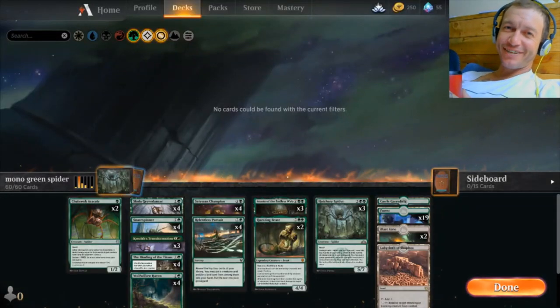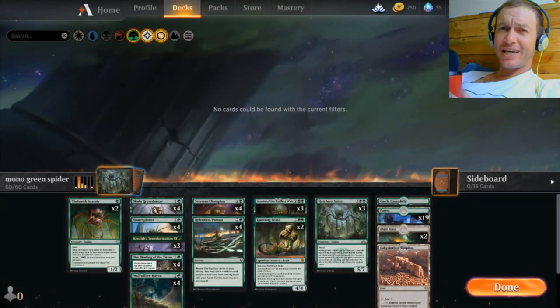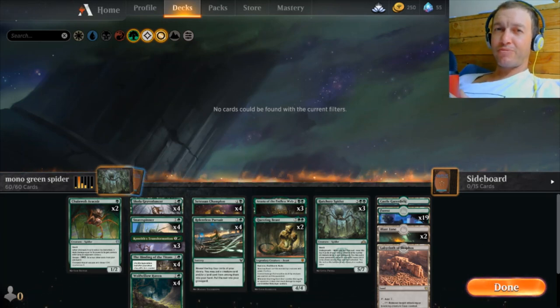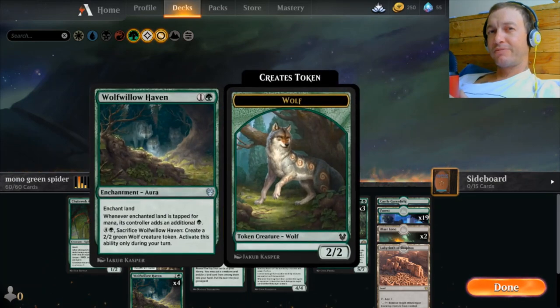And we're back. Nocturnal Duck here with a brand new deck just for you. This is a surprise — it's a Spider Tribal, Monogreen Spider Tribal. Let's check it out.